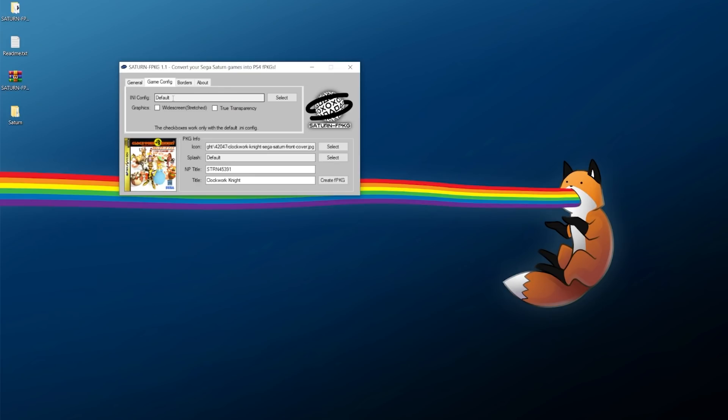I'll use the default splash option. In the game configuration, you can use an INI config file to customize the emulator further. There are two main notes: you can enable widescreen/stretched mode — but you can't toggle it on the fly, so decide now while building the package. You can also enable or disable true transparency. I've kept that disabled by default. There are also border image options for the sides of the screen — I'm going with black bars, pillar-boxing it.